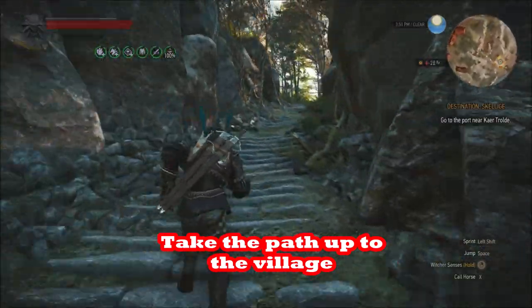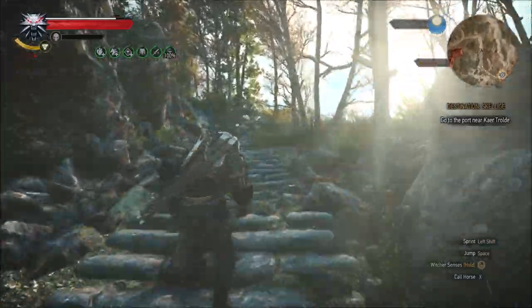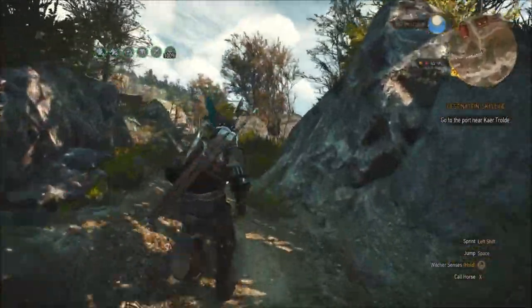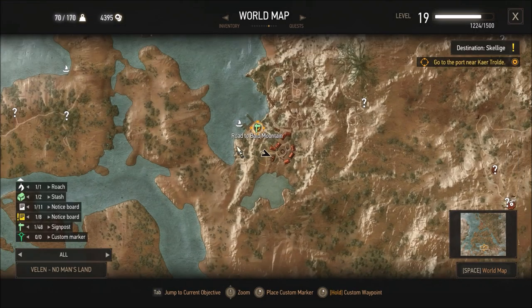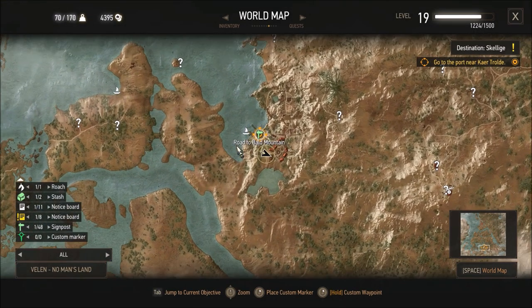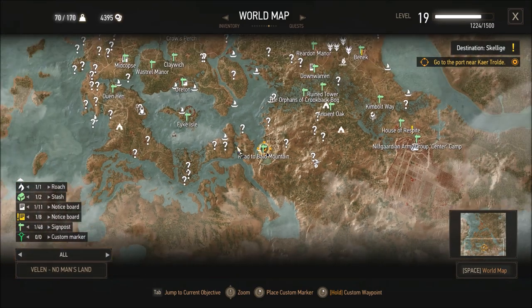First, you need to go to the Bald Mountain fast travel spot. We'll show you the map in a little bit, but it's kind of to the east — or southeast — of Velen's Fyke Isle, in that big lake area. It's easiest to get there by boat; I took a boat from Oreton.